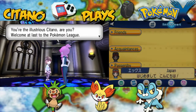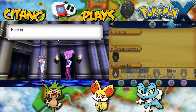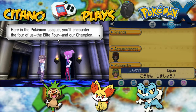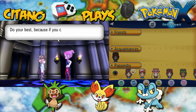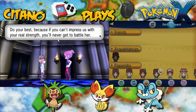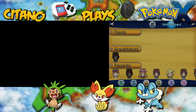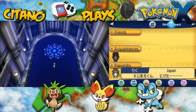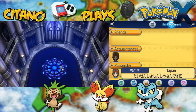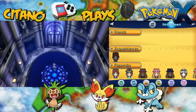You're the last challenger, are you? Welcome at last to the Pokemon League. I am one of the Elite Four — people know me as the Fire type Pokemon user Malva. Here in the Pokemon League, you'll encounter the four of us, the Elite Four, and then the Champion. You must first defeat the four of us. If you can't impress us with your real strength, you'll never get to battle her. The hero who destroyed Team Flare. We have four doors here. The big door in the middle goes to the Pokemon League Champion. Once you enter the Pokemon League, there's no turning back.